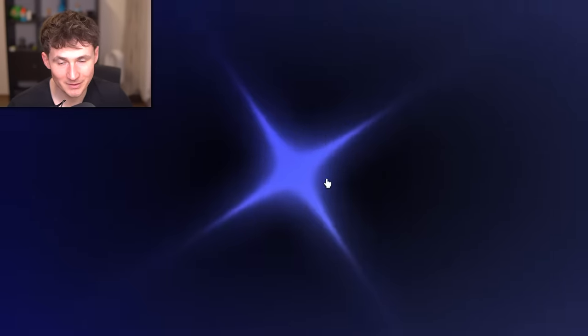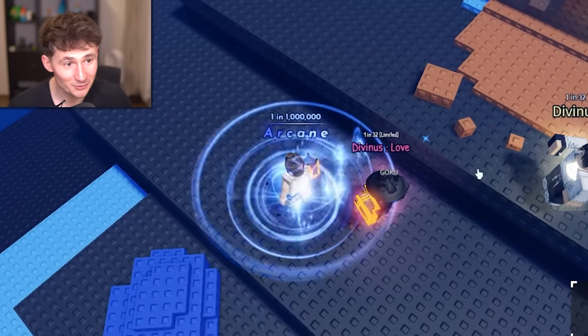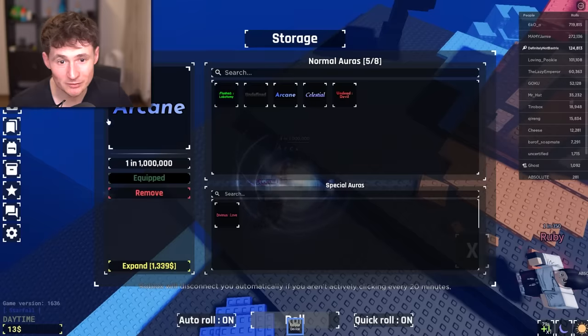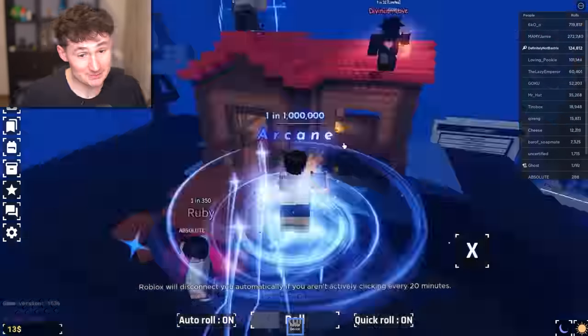Big one, boys. Come on. What is it going to be? What do we get? Nautilus, one in 70,000. And guess what — straight to the garbage bin. Get out of here. Let's just keep gambling. After many more hours of gambling, we have done it.